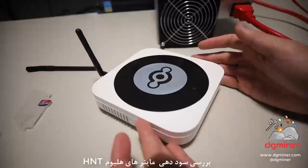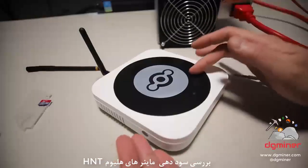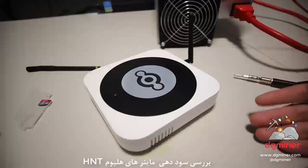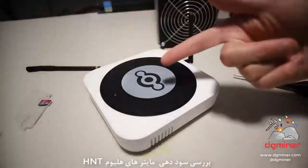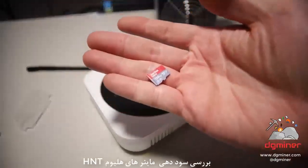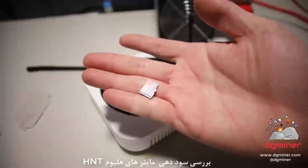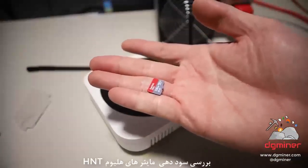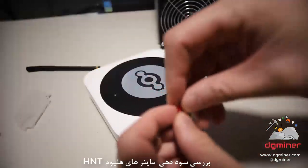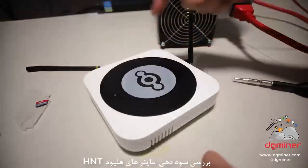I've been having issues, and I think everyone has been having issues regarding the Helium network. Everyone has been expressing that they have been getting less and less rewards. I don't know if my Helium hotspot has a 32GB or 64GB, but I have a 128GB brand new micro SD card with the latest Helium firmware on here. I already placed it on this micro SD.